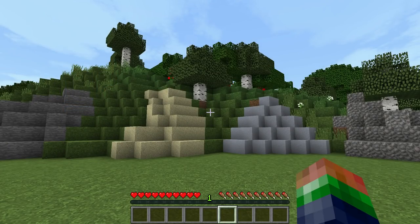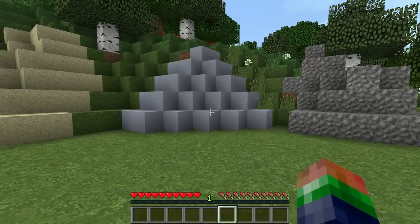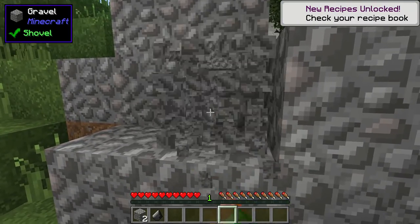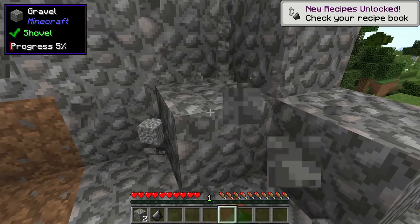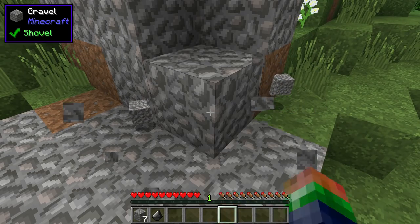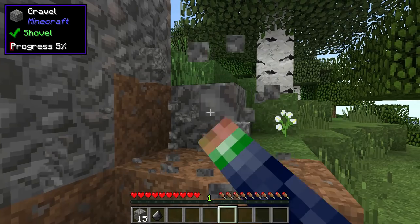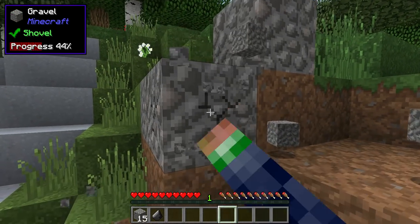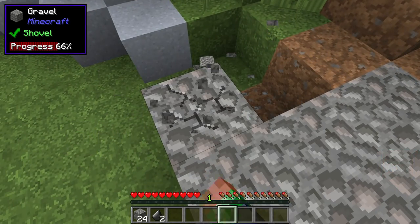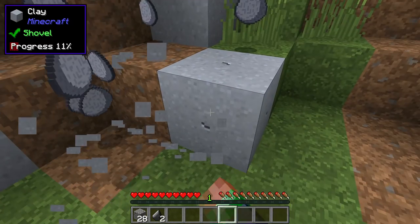So you've loaded into a new world with Primal Core. The very first things you're going to want to do is get as much gravel, clay, and sand as you can possibly get. Spend about half a day just getting enough of this, because you're going to want it and you want lots of it. Your mod pack may have gravel breaking into gravel pieces, but straight out of the box with Primal Core it breaks as normal in Minecraft.